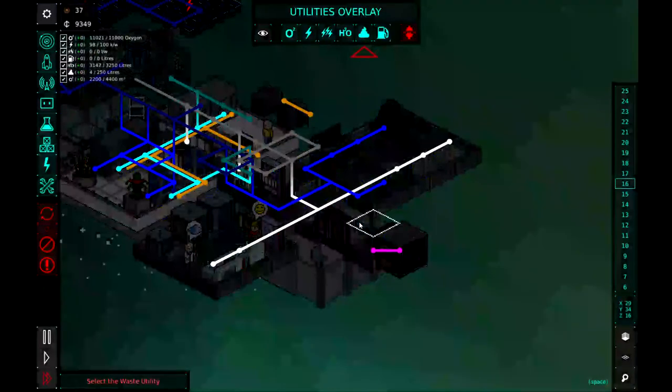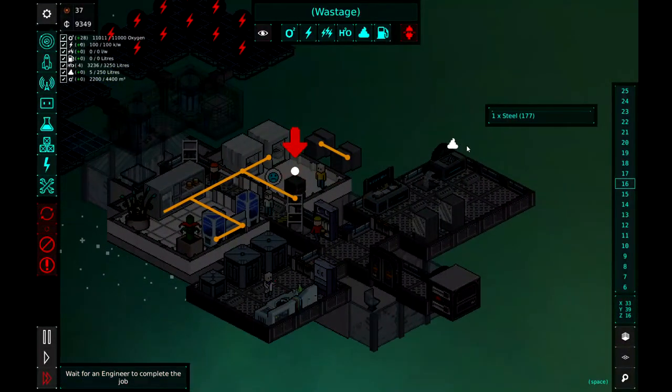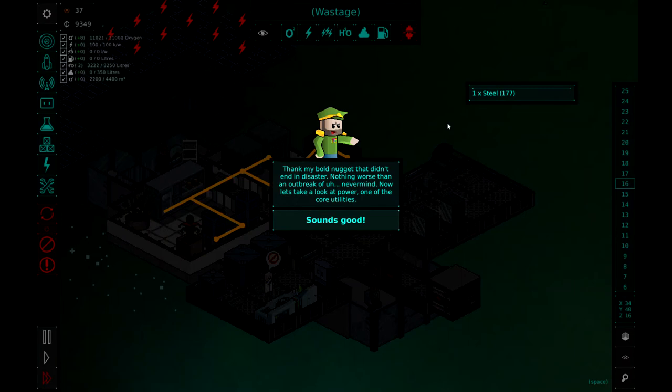Better fix that quickly. Alright, so we need to connect the poo line. We're going to drop ourselves a waste pipe there and Salami is going to come and hook that up to the waste ejectors. Thank goodness — that didn't end in disaster. Nothing's worse than an outbreak of... never mind.